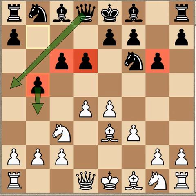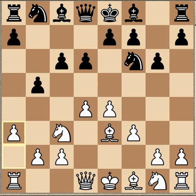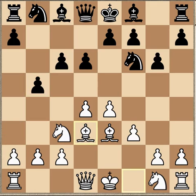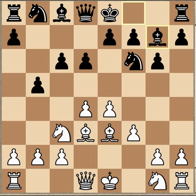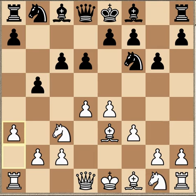Bd3 was perfectly fine here, just continuing development — play could go Bg7, Nge2, then castles and continue on. But white was intimidated by the b5 push and wanted to keep the knight where it was, so played a3. Of course this gives black a little bit of time to catch up in development.